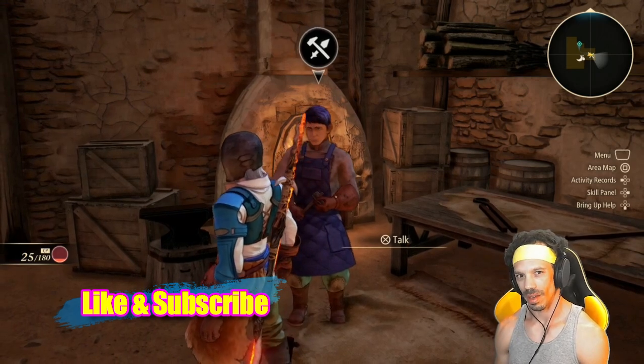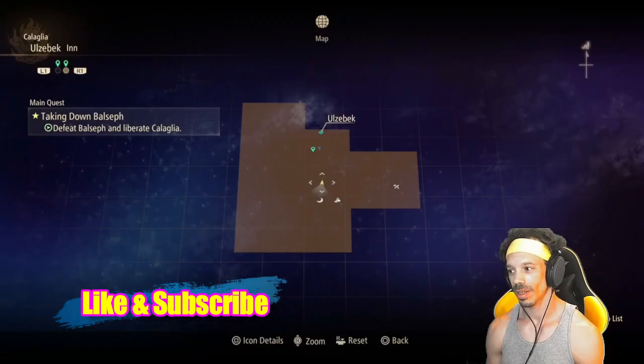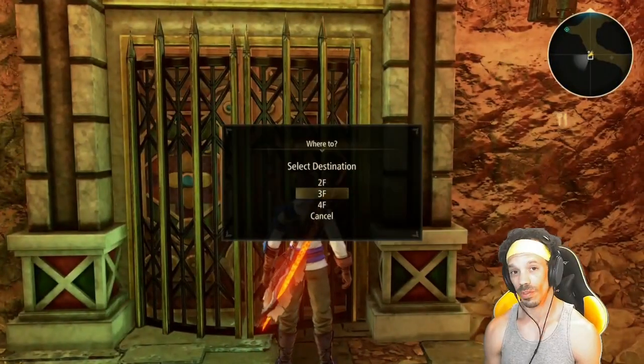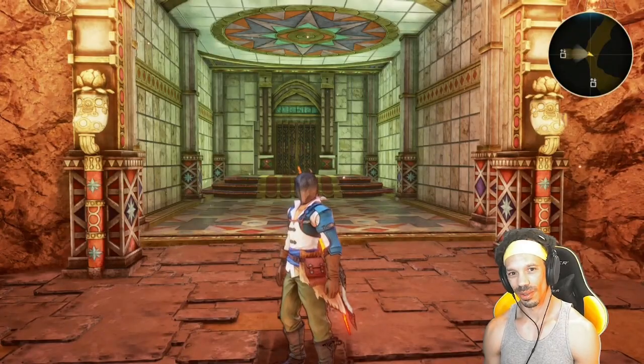Now you're even more prepared to fight Balceph. Hit the map button, display the map list, head to Glamine Castle first floor, then take the elevator to the fourth floor. And now we're ready to go — be sure to save.